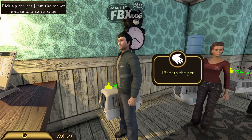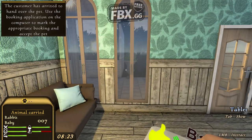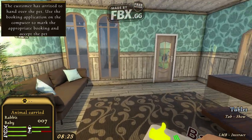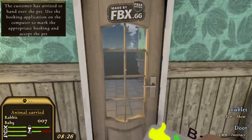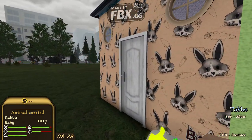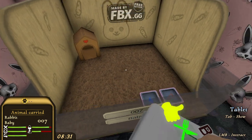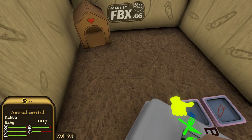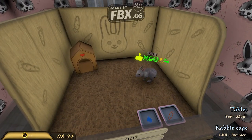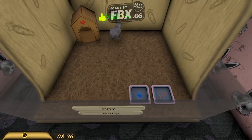Everybody starts showing up with their pets. You pick up the pet — if it's a hamster, turtle, or anything like that. It's a rabbit and we're going to store it into our rabbit enclosure as you can see. We made it outside right here. Oh look, it's cute! You can upgrade it.